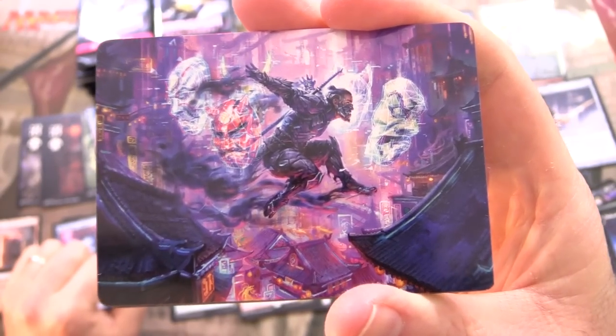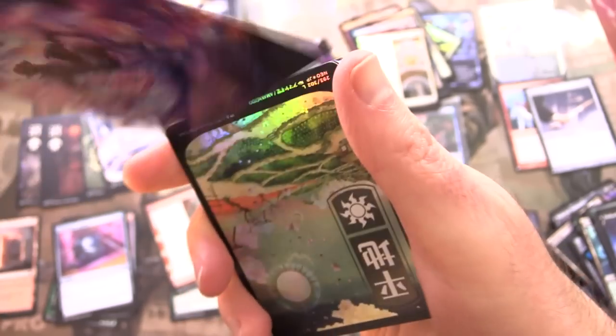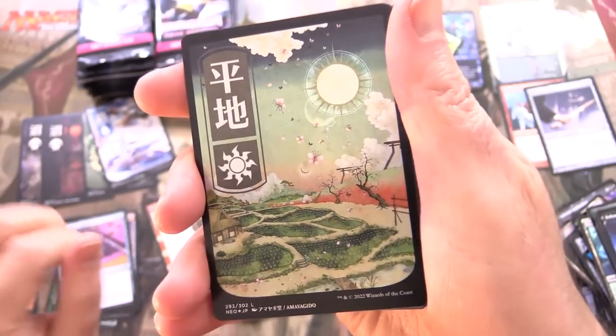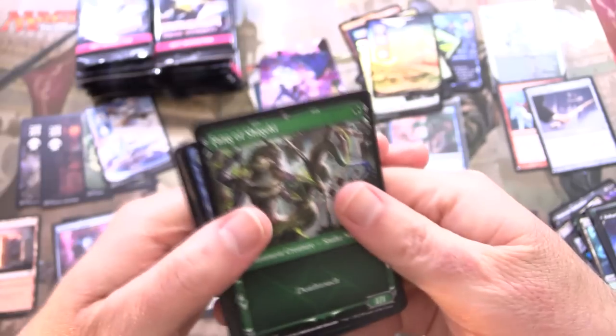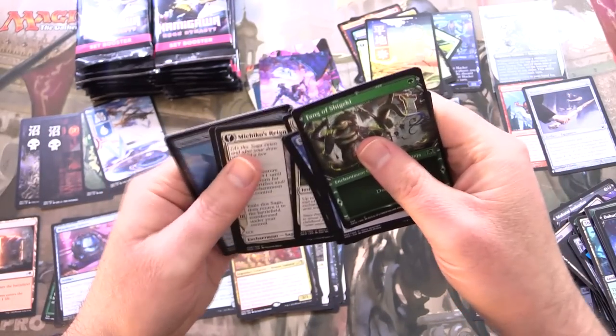We have a ninja — Thousand-Faced Shadow. And holy crap, look at that — a foil version. Fantastic. I can never say enough nice things about those lands.